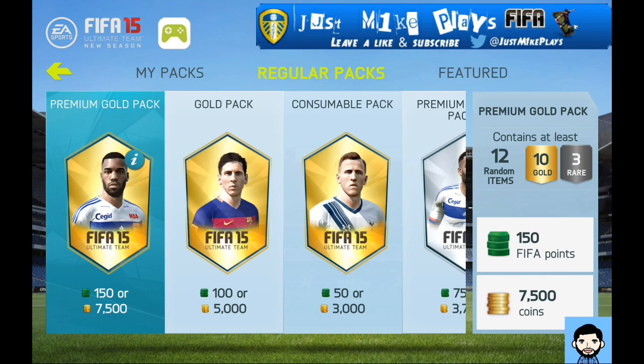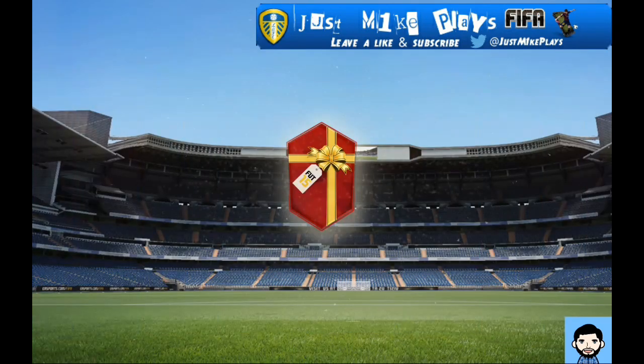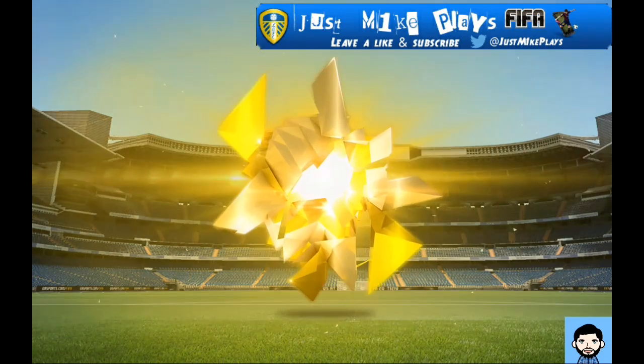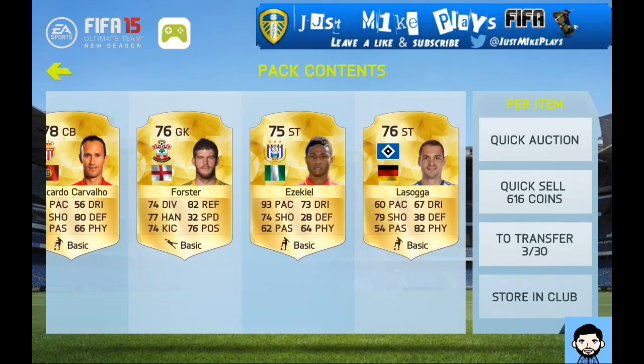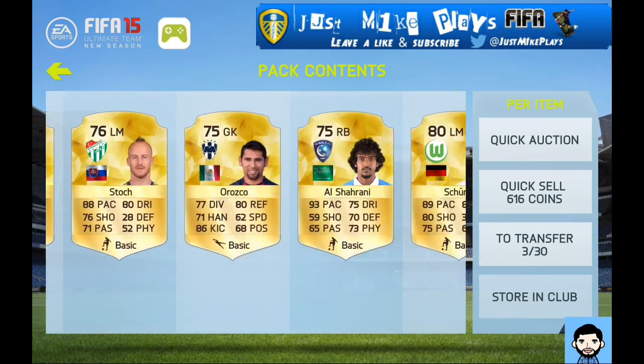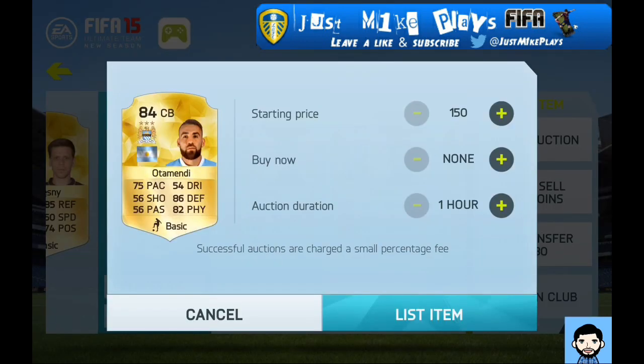Unfortunately for me though, they are being complete dicks once again and we've got some 400k packs here. So guys, what I'm going to do is just do this until I've used all my coins. I'm going to start with Awesome Endy — that's a decent first pull. That's going to bring us some coins back into the kitty and hopefully we can carry on pulling decent players throughout the whole thing.